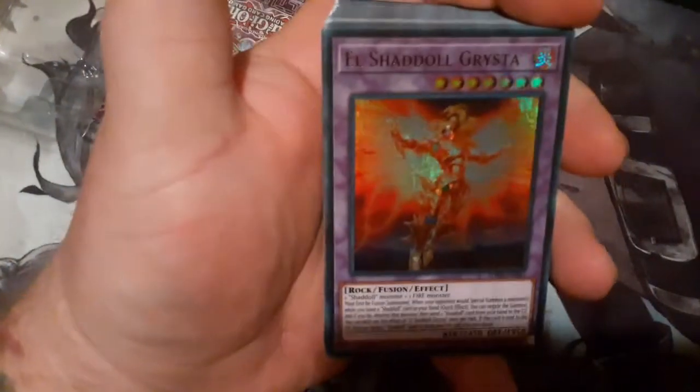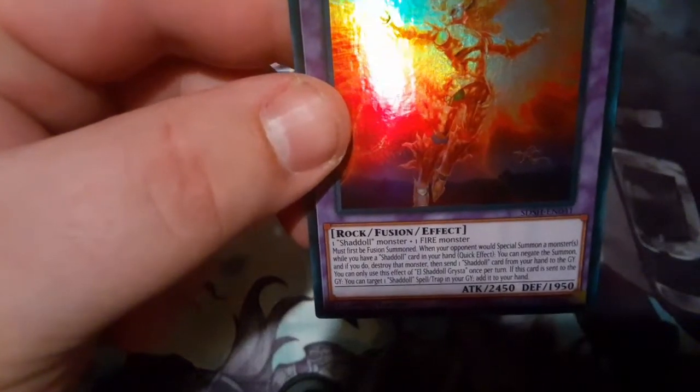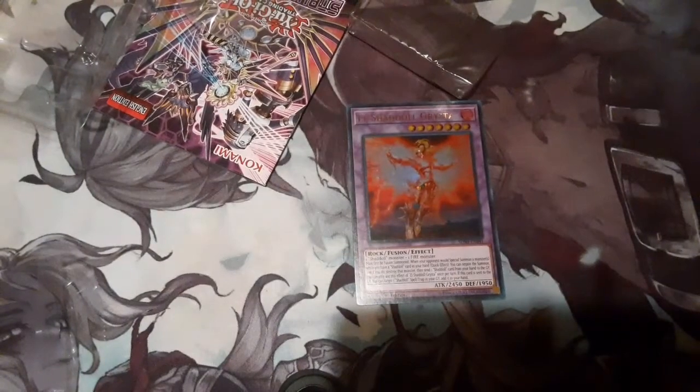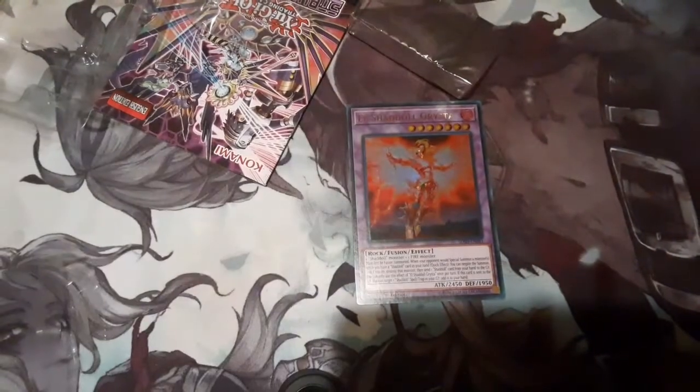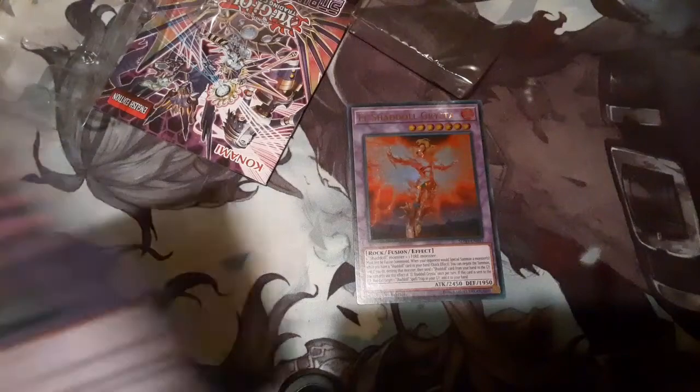Okay, so I guess we're going to start with fusions on this deck. We have the El Shaddoll — the fire one. This one says: must be tribute summoned, your opponent would spell summon a monster, and if you have a Shaddoll monster card in your hand you can quick-effect summon with that card. This other El Shaddoll requires two Shaddoll monsters with different attributes, cannot be destroyed by battle. First effect: if this card is special summoned, you can target one face-up monster on the field and negate its effects. If this card is sent to the graveyard, you can add one Shaddoll card from your deck or graveyard to your hand, then discard a card. That's pretty good.